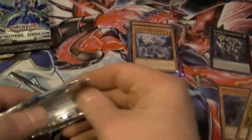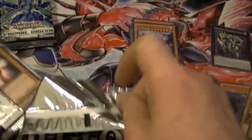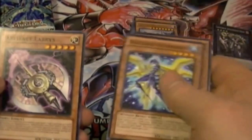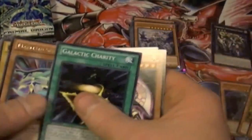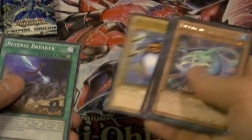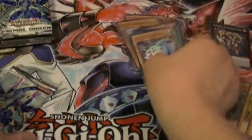Another Battling Boxer Veil, Blizzard Thunderbird, Artifact Labrus, Galactic Charity, Mermaid Shark as our rare, Bolt Penguin, Reverse Breaker, Hundred Footed Horror, and Battling Boxer Big Bandage.